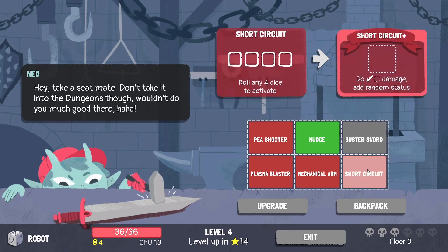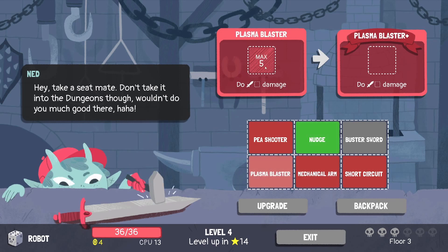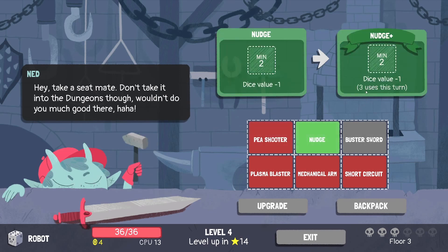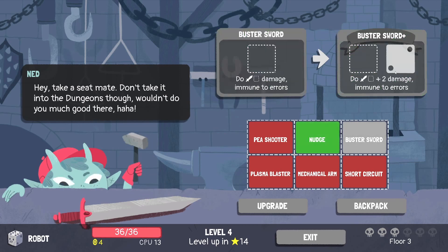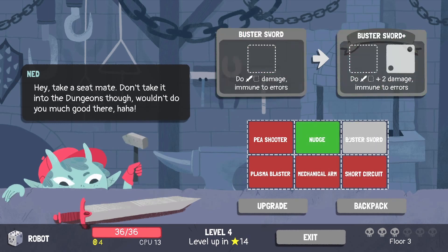Let's find out what to upgrade. The buster sword is pretty powerful - upgrading gives two more damage, that's pretty good. The short circuit doesn't need short circuit anymore, it just does the damage. Mechanical arm does one damage and one each roll - not odd anymore. Plasma can do sixes. Pea shooter doing more damage isn't bad. Notch dice value minus one - reuse this turn. I kind of like the buster sword - it's just guaranteed two damage plus whatever we put into it every single time, no matter if we go over.